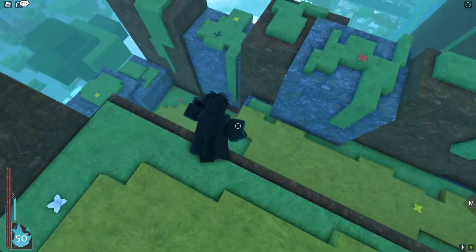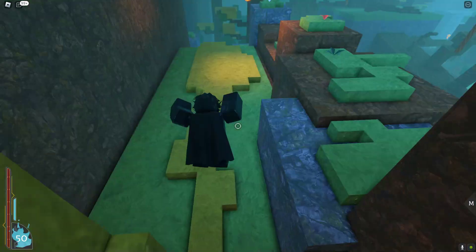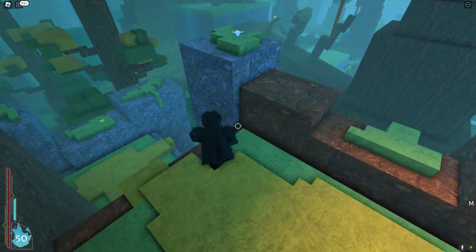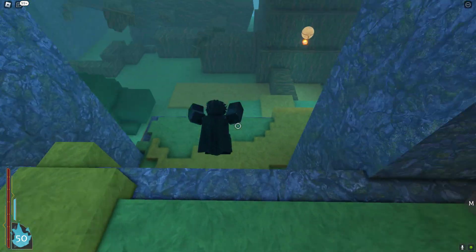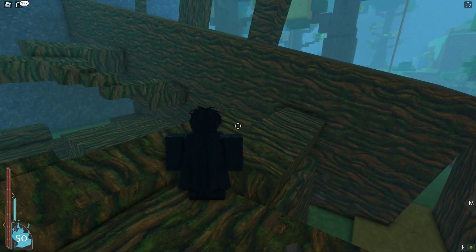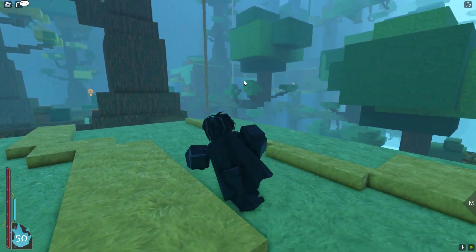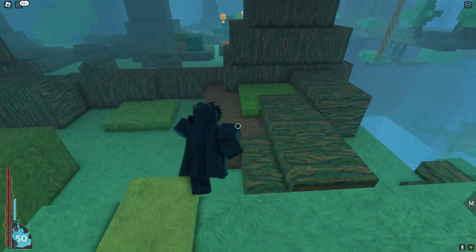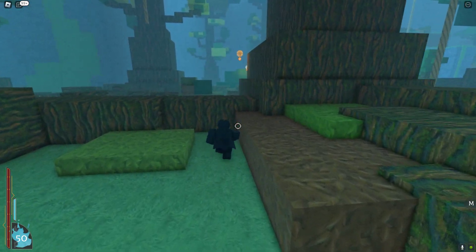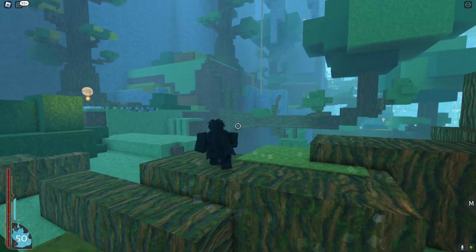Just gonna come down here. This part isn't very hard — you're just gonna wanna go across, basically go across this forest. You're gonna wanna jump up here, up here, and just down here. That's where you'll be going. So we're just gonna head there — I'll show you a chest spot once we're there.